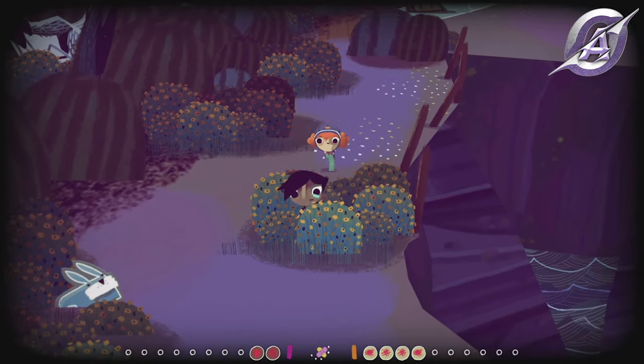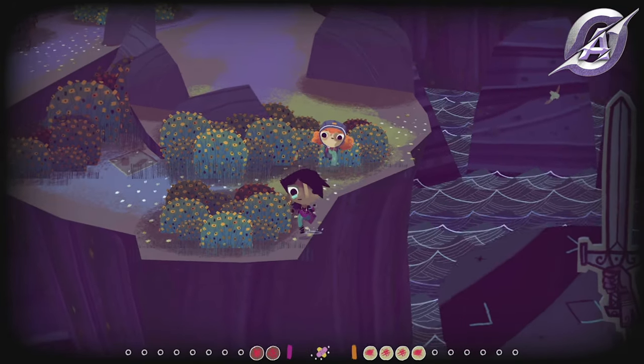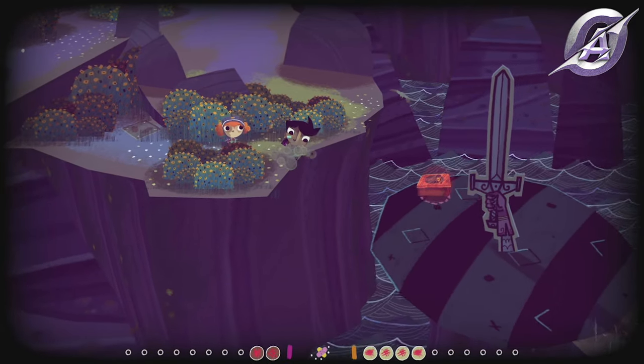After the raven fight, walk south, passing some rabbits and step on the plate. A piece of land to the right will start to rotate and when the tin is closest to you, release the plate. Get the treasure with Nessa's disc and the Link's Loot achievement will pop.